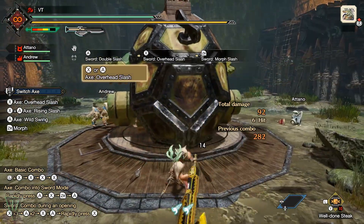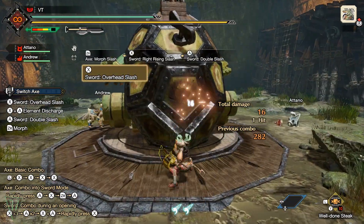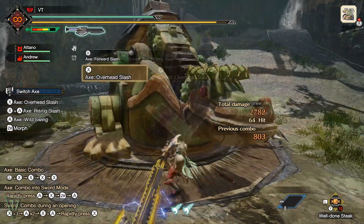Mind's Eye is helpful for many weapons with low sharpness, but Switch Axe gets automatic Mind's Eye in Sword Mode, even if it's not in Amp State, meaning a lot of the time you really aren't benefiting from having this skill.